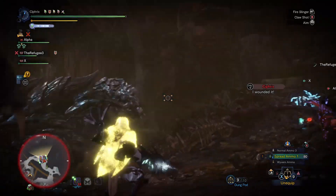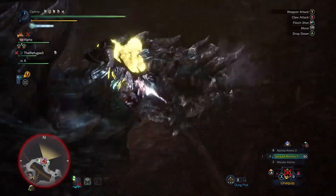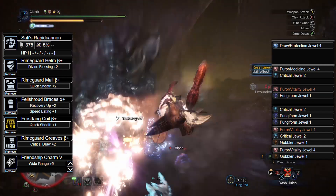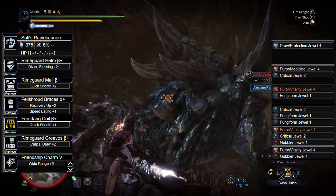For those who want to play backup support but are all thumbs when it comes to playing a Hunting Horn, or like me can't sword and shield to save their lives, we have the Kamikaze Support build. For this build we'll use the same Draw Protection 4 Jewel on our Rapid Cannon, and the Rhyme Guard Helm Beta with Fuhrer Medicine 4 and Critical 2 Jewels.